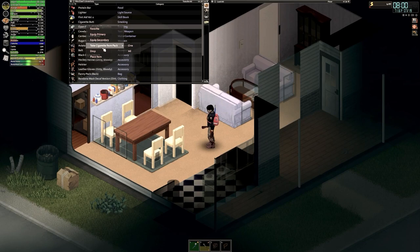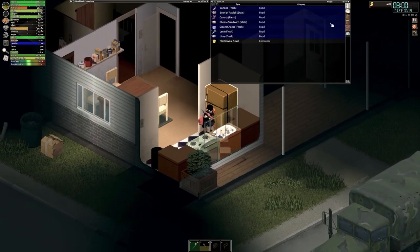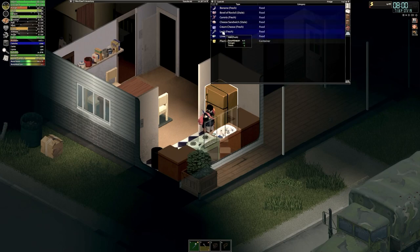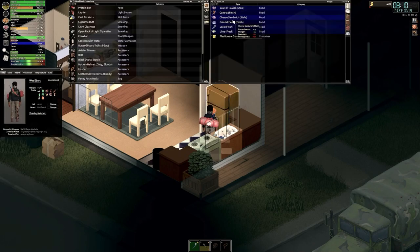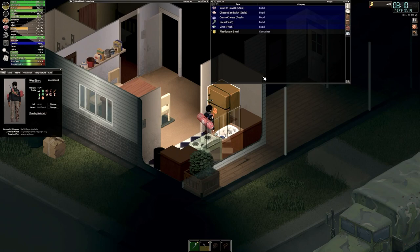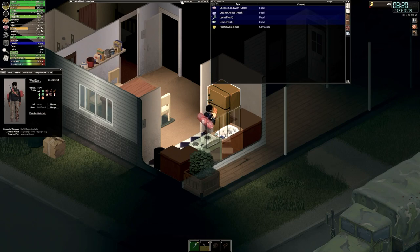Let's deal with Wes's needs first. Let's get him something to eat. I guess I can just eat all this fruit - anything just to get his hunger down, but not use up too many calories. Because we're still in the need to lose more weight category. Let's try and eat a little healthy here. I just want to get the hunger modifier gone so I don't have the negative load modifier.